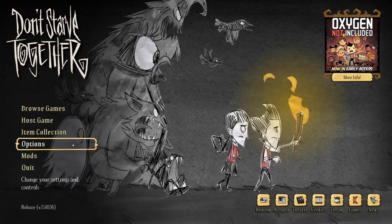Raising Hill here and today we are going to be going over five of the fastest ways to go insane in Don't Starve Together.